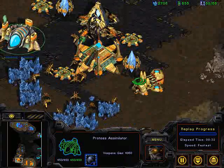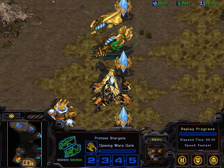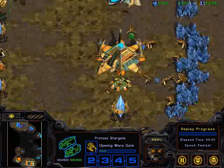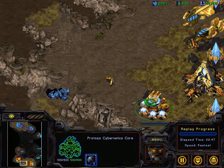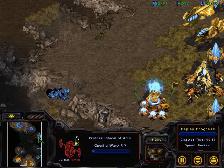Still mining with just a single probe on that gas. Armor upgrade nearly finished. It might be thinking about a front door bust, but it looks like it's just a Zealot Corsair build at this stage with no second gateway. And there's a big mineral bonus here — doesn't have a lot of production buildings to really produce a lot of units with. Looks like a Citadel of Adun being built now.